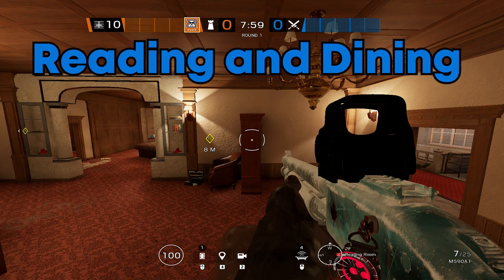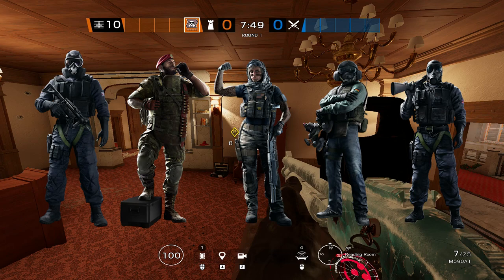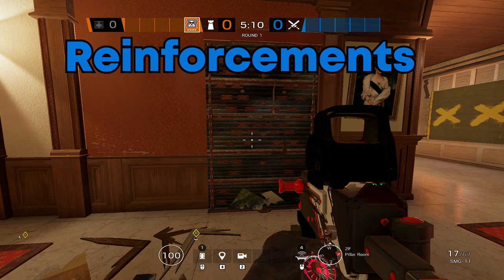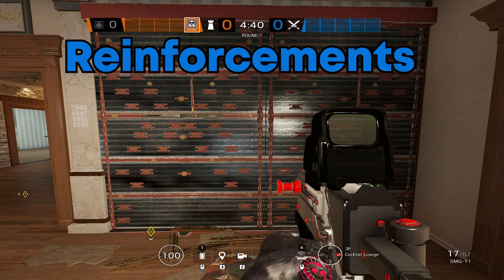For the operators, I suggest Mute, Maestro, Valkyrie, Jaeger, and Smoke. I'll cover each of the positions where each of those operators will be playing and placing their utility. But before we get into the Mute breakdown, I should show you guys where the reinforcements go. Reinforcements go here on the reading wall, here on the north dining wall, here on the north pillar wall connecting to red hallway, here on the freezer walls, here on the left cocktail wall, here on the right two cocktail walls, and lastly here on the hatch.